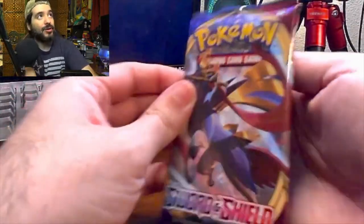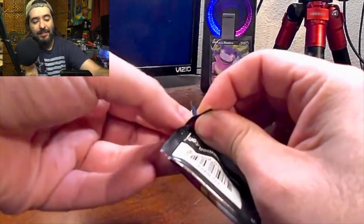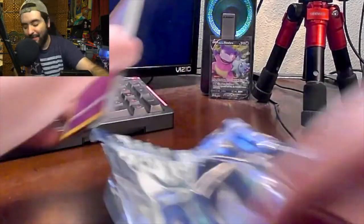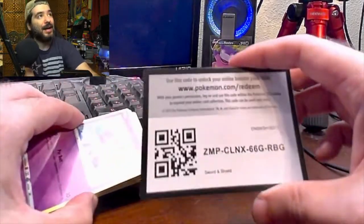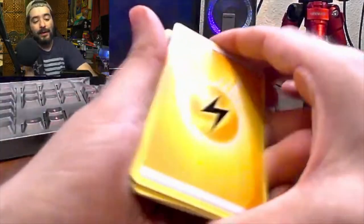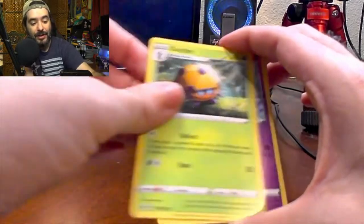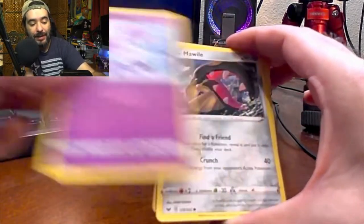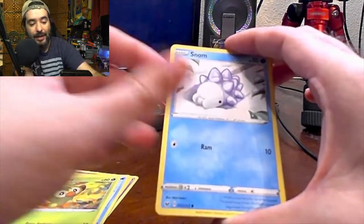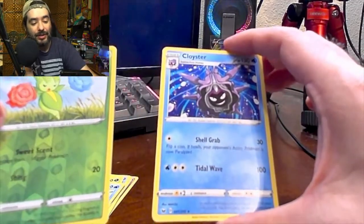Alright, so we got Sword and Shield Base — let's just go ahead and get this one out of the way. I've had the chance to buy some Sword and Shield ETBs recently, the base ETBs, and I'm just kind of on the fence about it. I'm not sure if it would be worth it — I just might, honestly, because I can't resist the urge. We got our Energy, Hitmonchan, Potion, Dotler, Galarian Ponyta, Mawile, Shellder, Grookey, Snom, a Reverse Holo Roselia, and a Cloyster for the rare.